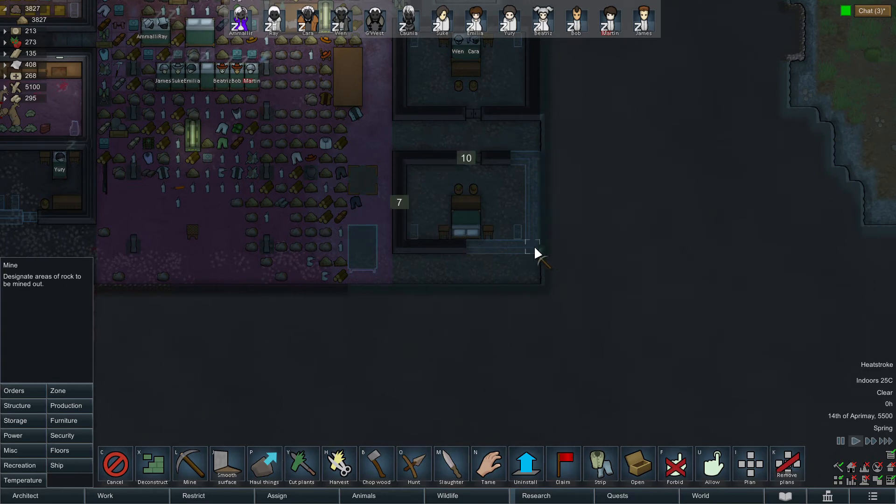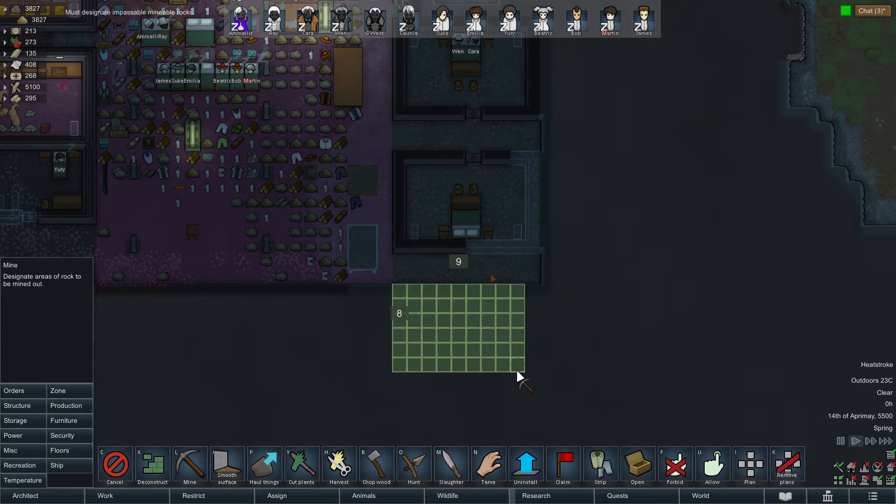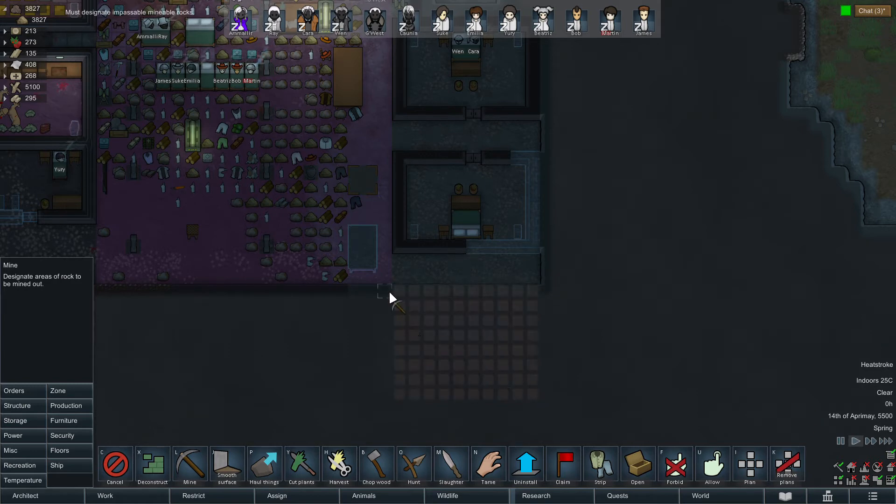I've got some trees in the rock storage area. Okay, ten by seven — or do we want to go ten by ten? It's going to be her room. Yeah, let's make it a ten by ten.